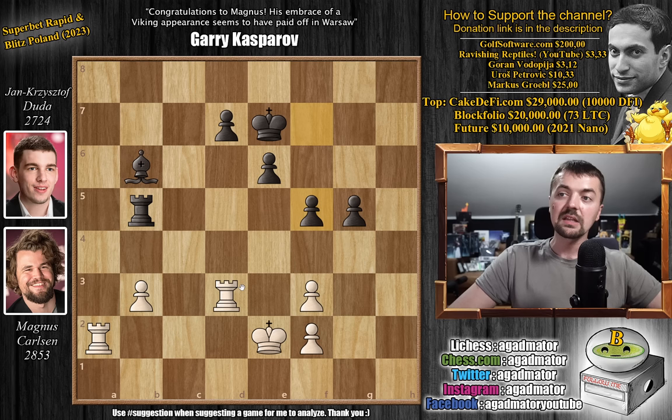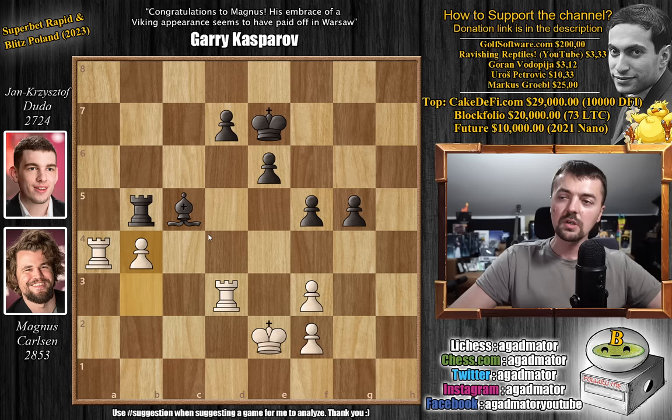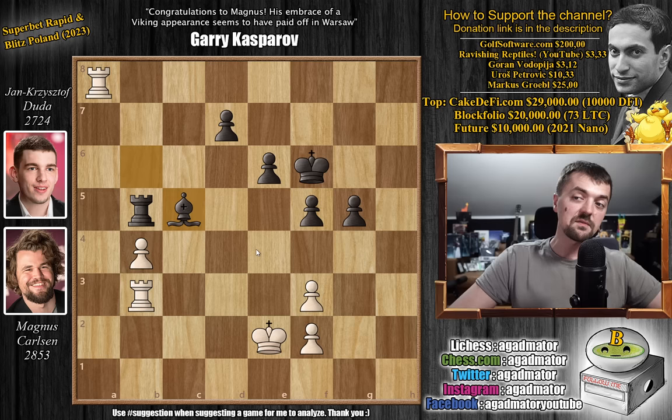Pawn to b3, and pawn to f5. We have rook to a4, and bishop to c5. Duda knows that this pawn will never be able to cross b4 — it doesn't really matter what Magnus does. So pawn to b4, bishop to b6, and now rook to b3. We have king to f6, rook to a8, and now bishop again to c5, attacking the b4 pawn.